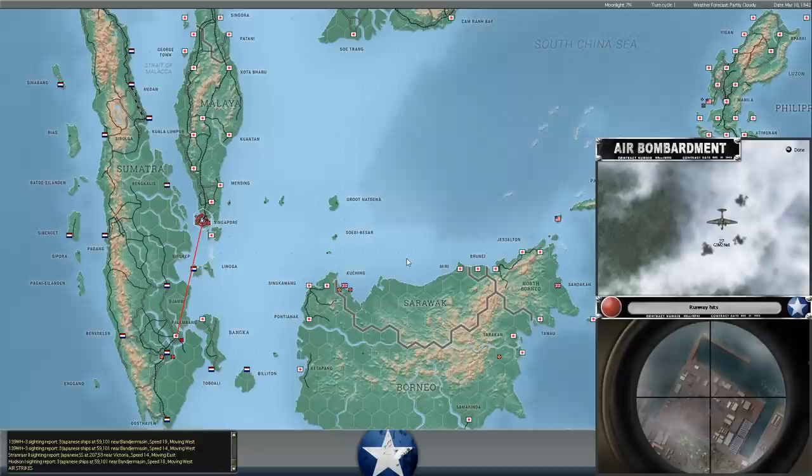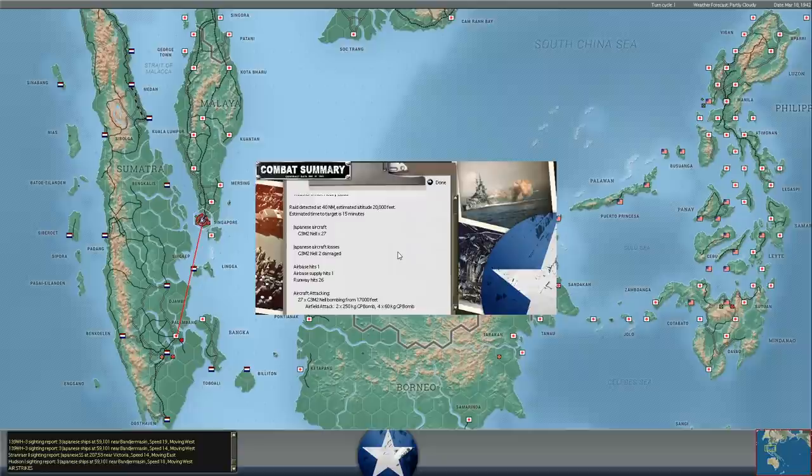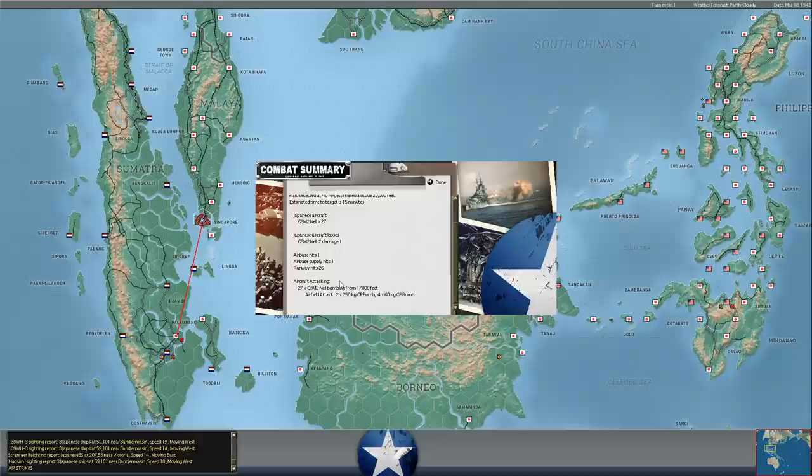It looks like he's diverted some G3M2 Nels into land bombing raids, which he's been very reluctant to do since he lost heavy bomber casualties over the Philippines. Ever since then, he's been really reluctant to use his G3Ms and G4Ms on any sort of strategic bombing raids. But it does look like he's maybe curing himself of that hesitancy. You can see the runway took 26 hits — miraculously accurate bombing, with 28 hits on the target with only 27 bombers and just over 100 to about 150 bombs.